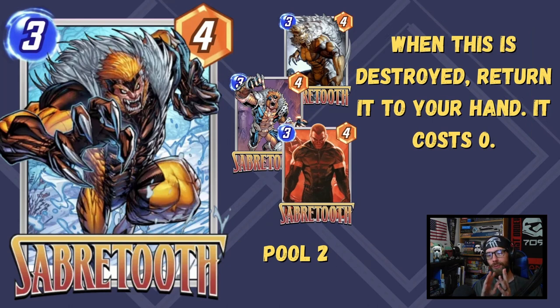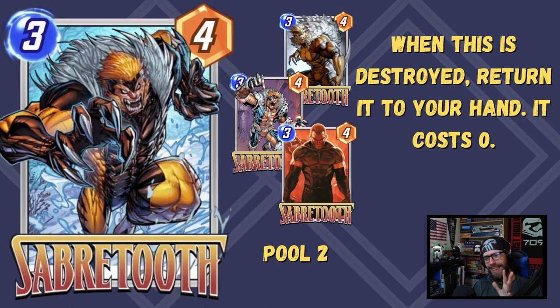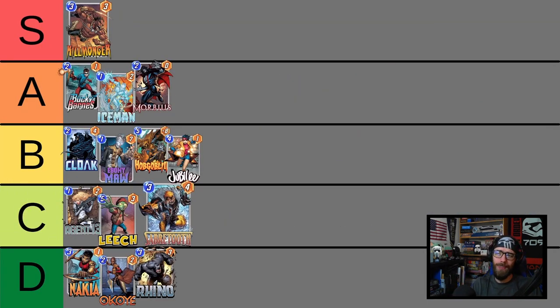Next up is Sabretooth — 3-4, a very interesting card. When this is destroyed, return it to your hand at 0 cost. He is the black sheep of the self-destruction archetype. In Pool 3 he gets edged out by competition for deck slots, but there's an amazing way to capitalize on his power: play Forge on turn 2, play Sabretooth on turn 3 buffing him to a 3-6, destroy him on turn 4 — he comes back to hand with the buff — then play Moongirl on turn 5, and you have two copies of a 6-strength free card to play on turn 6 alongside any other 6-drop you want. That's a lot of flexibility and power on that final turn.